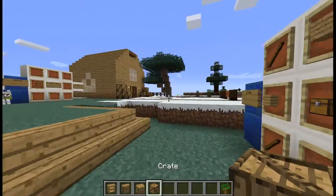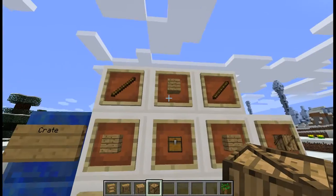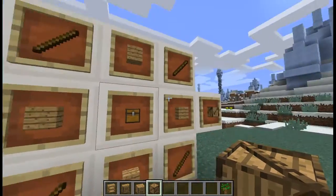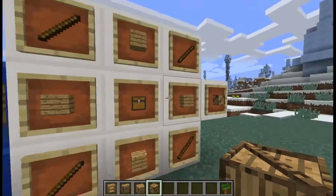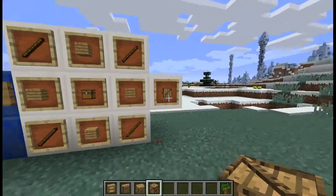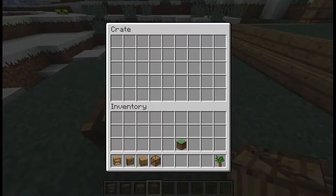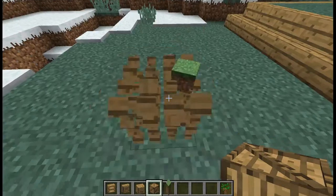The next one is the crate, which I'm holding in my hand. What you do is put four sticks in each corner and four wooden planks in a star pattern, with a chest in the middle, and you get a crate. You can place them down — there's a lot of space in there and you can put stuff in it.